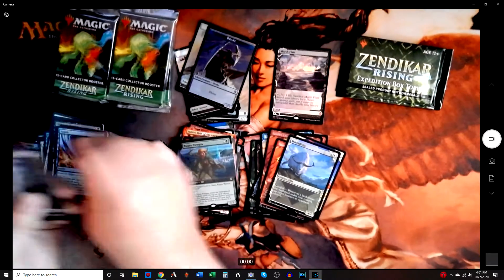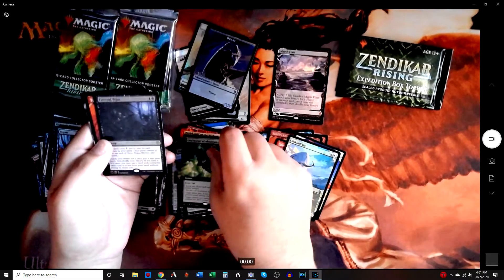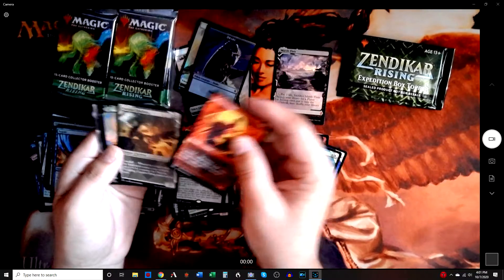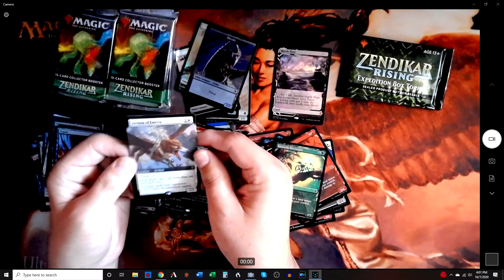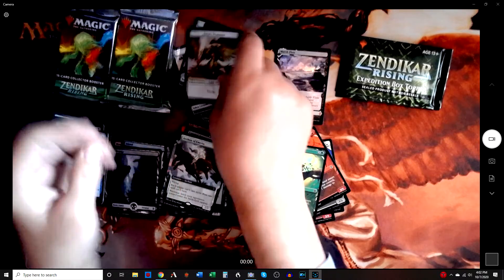Foiled new Gates — always nice to see. Foiled land. Foiled art inscription. The Tudor, which is meh. The Mammoth — sure. And a foil one of these. Foiled Archon of the Lord — the hate bear. For the people that love the hate bear.